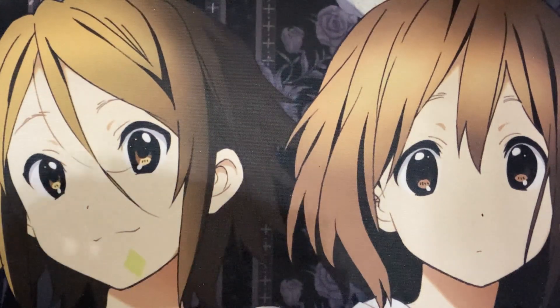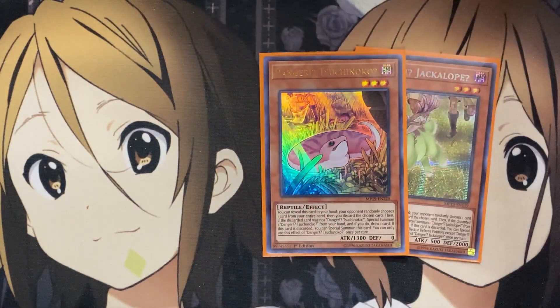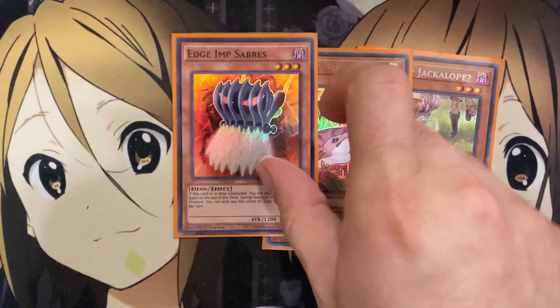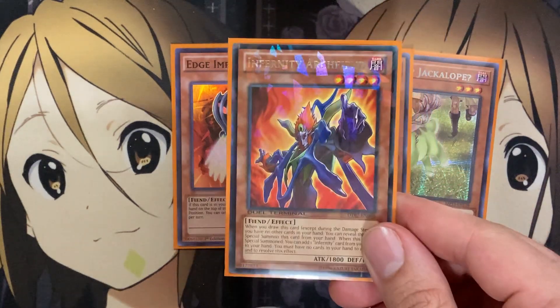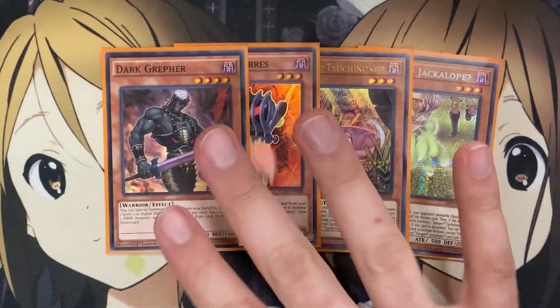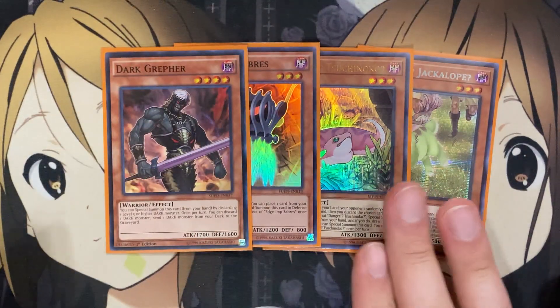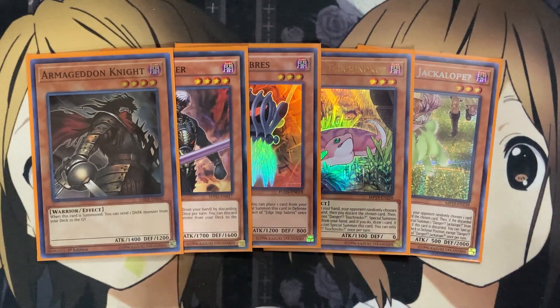For some of the other one-offs, I am running one Danger Jackalope and one Danger Tsuchinoko — more discard power to get rid of cards in your hand so you can have a free hand for your Infernity monsters. I also run one Edgem Sabers, another target for Tour Guide, and being able to set up Infernity Archfiend for the draw makes it all the better. I also run one Dark Greffer — mostly just for discarding a dark attribute monster and sending an additional one from the deck to the graveyard. Same goes for Armageddon Knight. Running both warrior targets also lets me run Reinforcements of the Army to search them.